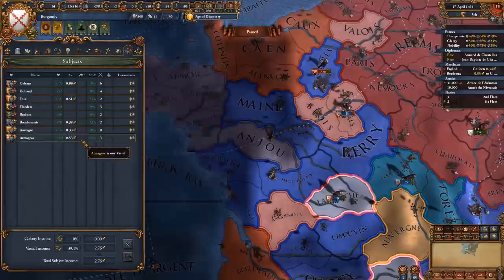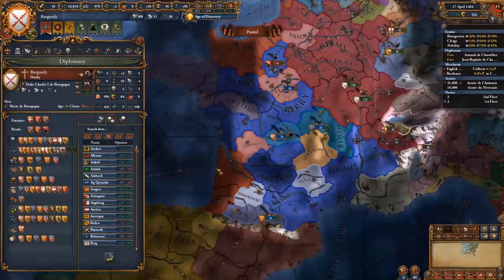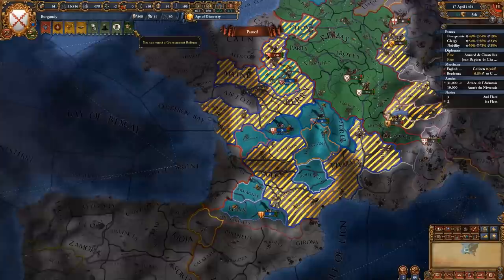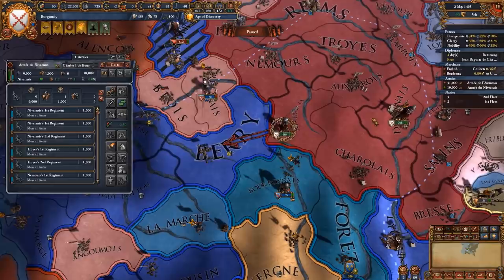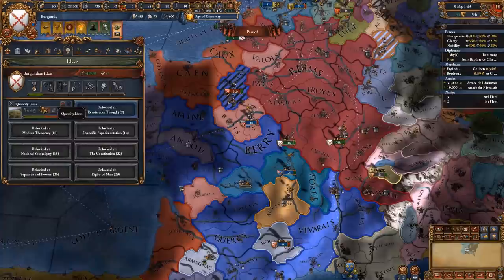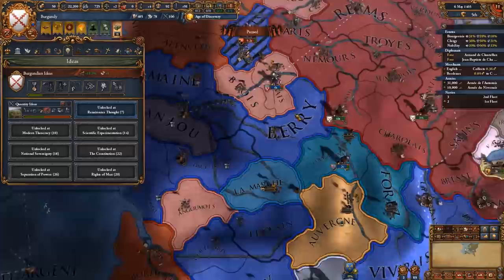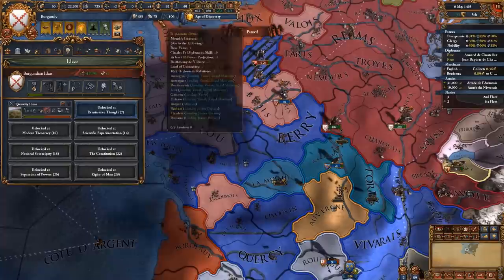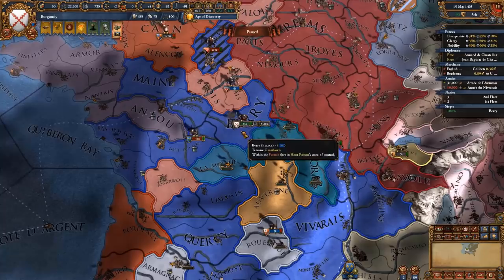We're going to ask Armagnac to give us the province of La Marche, then release the nation of Gascony, and with Gascony we can feed the rest of South France. We also do our government reform and go for the manpower option — later on you want to go for the autonomy change. I also have to mention that I went for Quantity ideas as my first idea set, because you definitely need the extra manpower early game to fight your wars. You don't want to take an admin or diplomatic idea set since you will be struggling with diplo points throughout this run until you integrate all these vassals via the Burgundian Inheritance event.